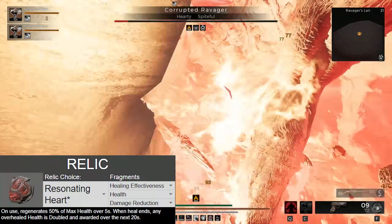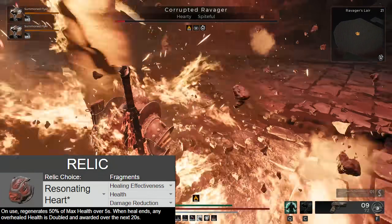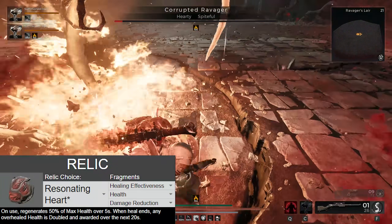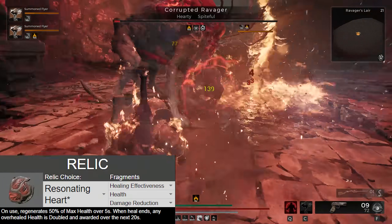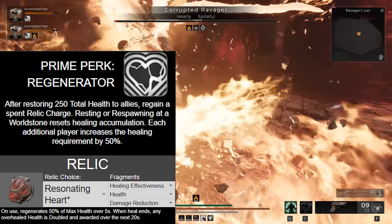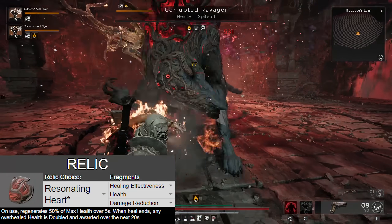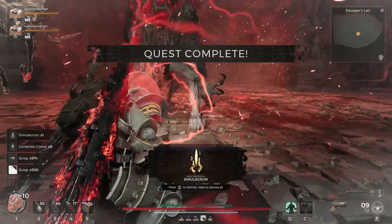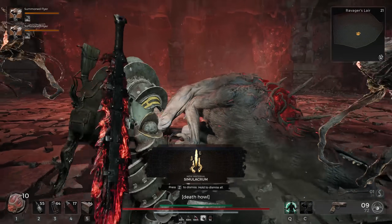Resonating Heart on use regenerates a percentage of your max health over 5 seconds. When the heal ends, any overhealed health is doubled and awarded over the next 20 seconds. Not clarified very well here is that it is overhealed health to any healed target — meaning it could be your co-op teammates, or your minions. So not only when you use this Relic are you having an easier time getting your Relics back, but you're also getting much more healing, because the healing will scale and double based on the healing done to minions. We use Ring of the Robust and Seal of the Empress to increase our total health, since the healing done is a percentage, not a flat amount.